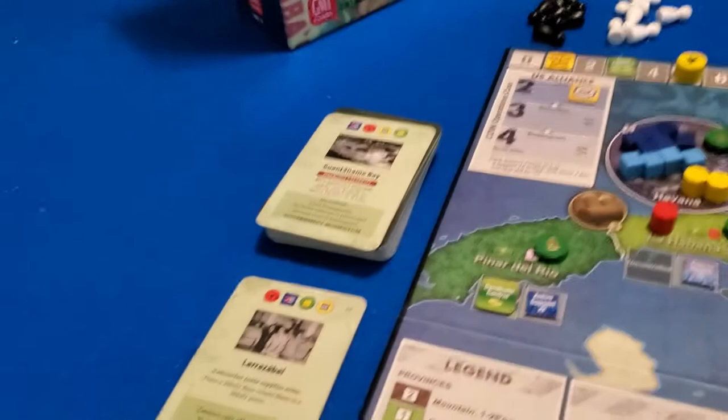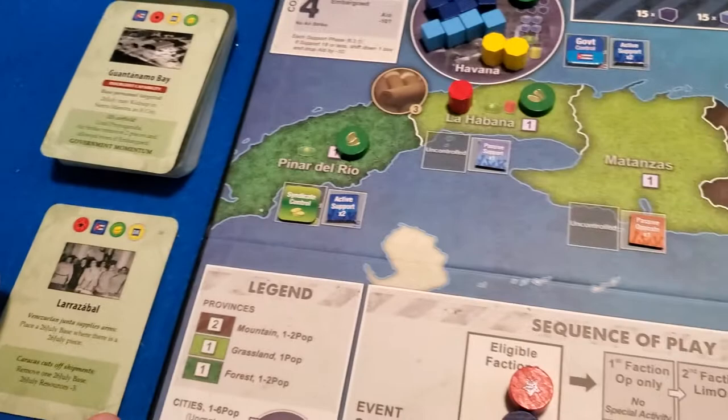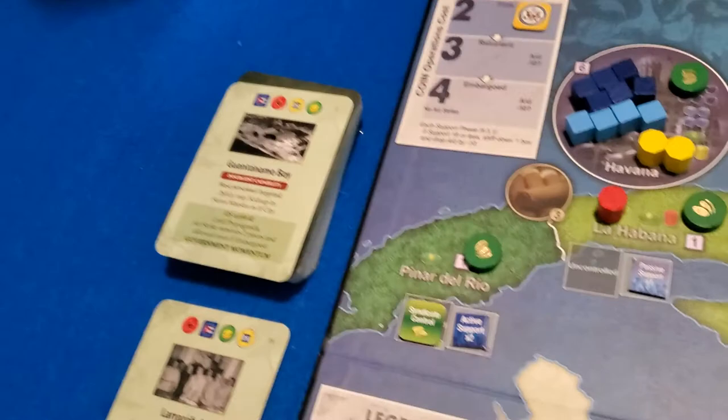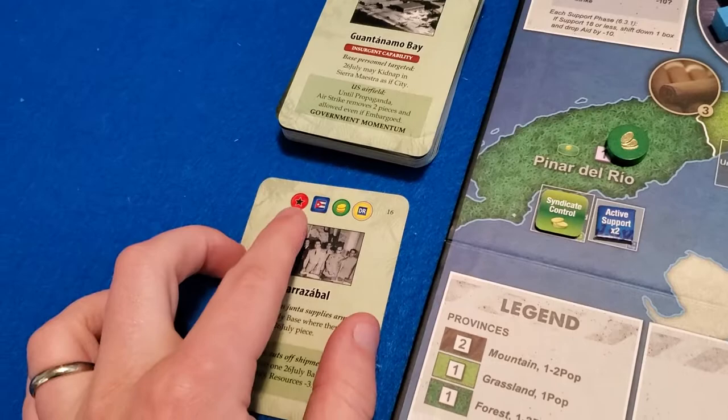Okay, let's get going. Turn one. The first card that came out is going to be La Razzabal. I'm going to butcher probably a lot of these pronunciations, so I really apologize to anyone out there. La Razzabal is the first card, and then up on deck is going to be Guantanamo Bay. We can see we're first in the initiative order, followed by the government, syndicate, and then directorio.